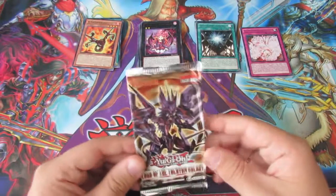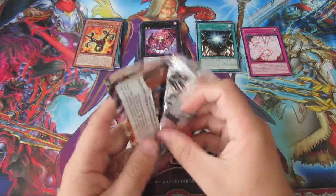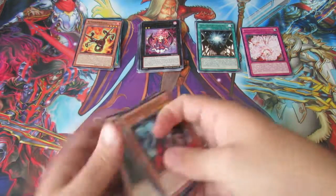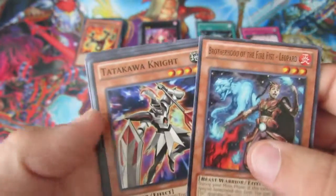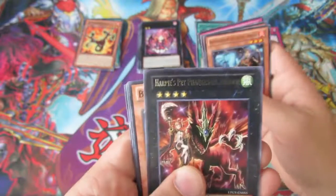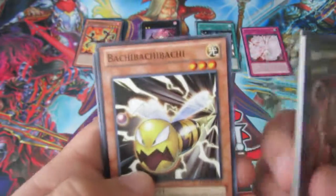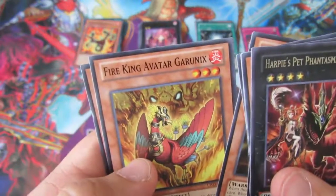So we're down to our last and final pack — Lord of the Tachyon Galaxy. Can we get one foil, or will it have been a total fail? Here we go. Number 405 Leopold, Tatarakawi Knight, Guggar Wind, Memory Loss — that's not bad. Harpish Pet Phantasmal Dragon. We have no foils in the whole box — that is very poor. Battle, Butlin Box, Glassjaw, Farking Avatar Green X, and Dottie the Tengu.